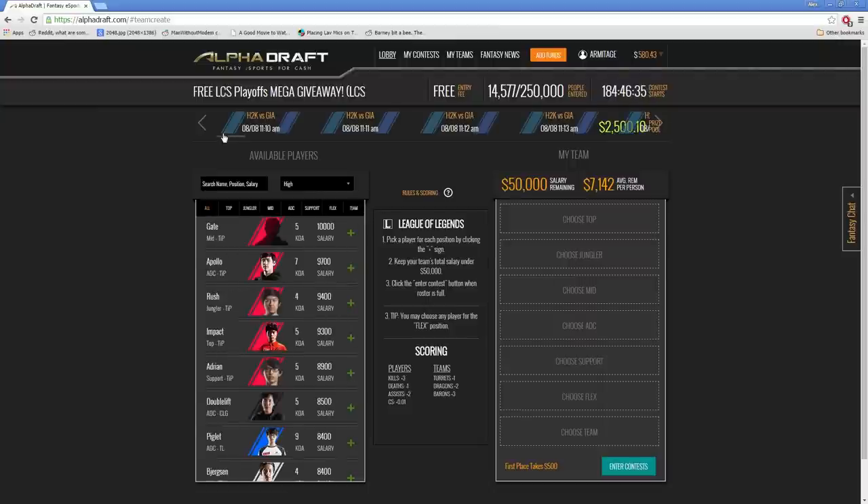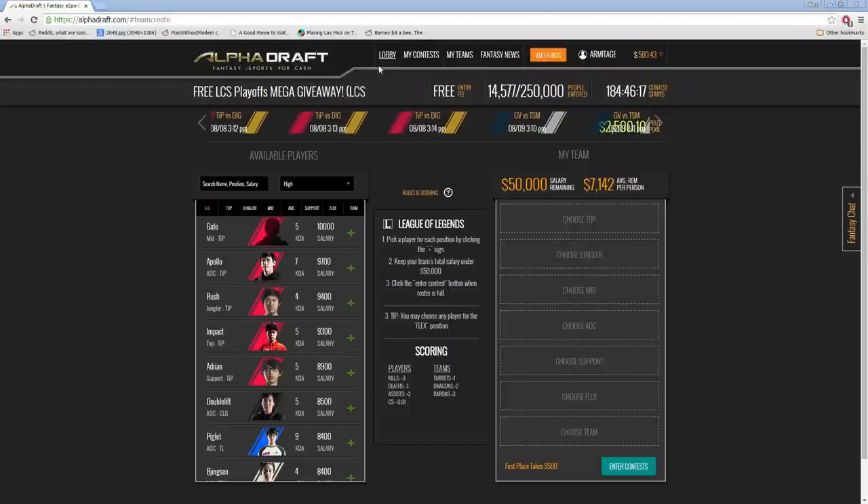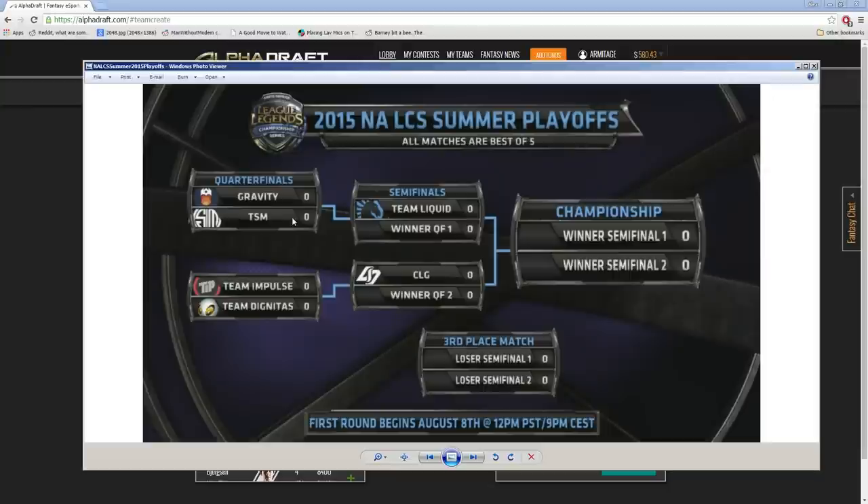We're going to enter the contest and the first thing you're going to notice is that there are a lot of teams. You can see the EU teams and there are to-be-determined teams. This is because we don't actually know who's going to play in those spots. For the NA bracket, for example, we can see that the only games we know are going to happen are Gravity vs TSM and Impulse vs Dignitas.